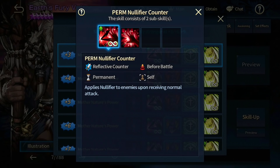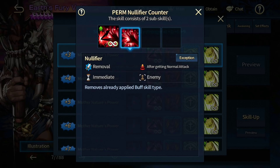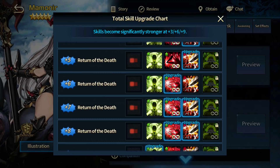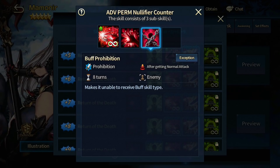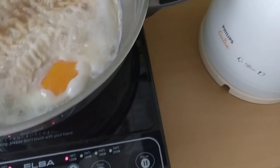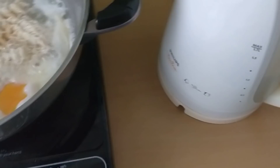I must have confused it with Marmoner's different form of nullifier, because Marmoner at plus six has something extra: buff prohibition as well. So Marmoner at plus six has extra prohibition after getting a normal attack. I'm not sure if that's the reason why she can nullify Thorn, because I'm pretty sure she always nullified my Thorn back in Guild Wars. I remember even a Marmoner plus zero could do it, but I'm not entirely sure if they changed the skill.